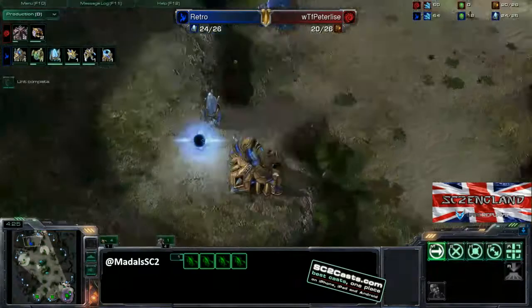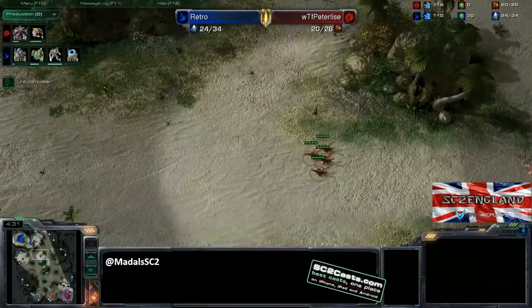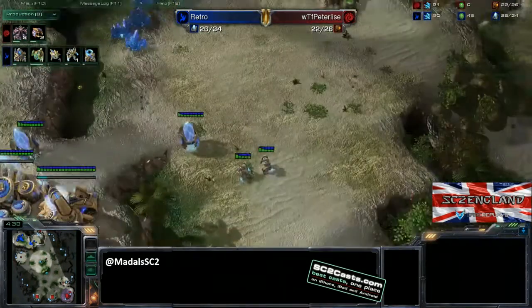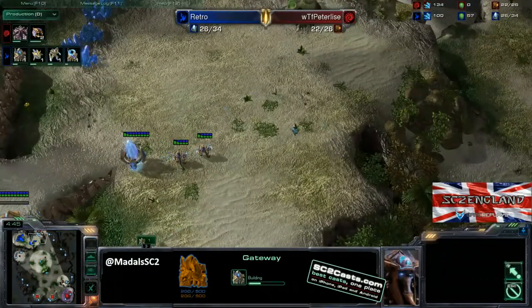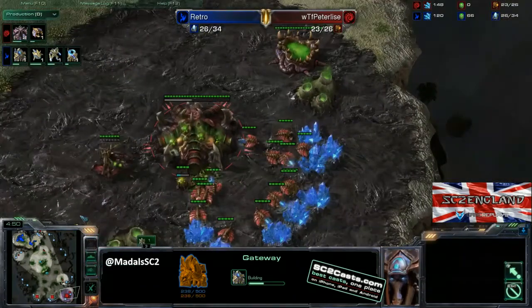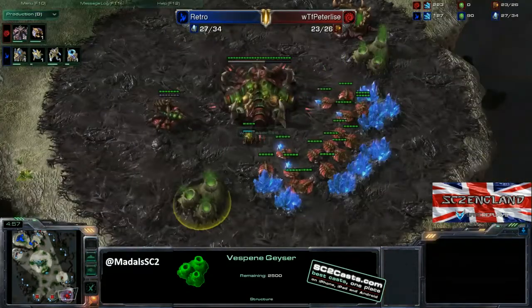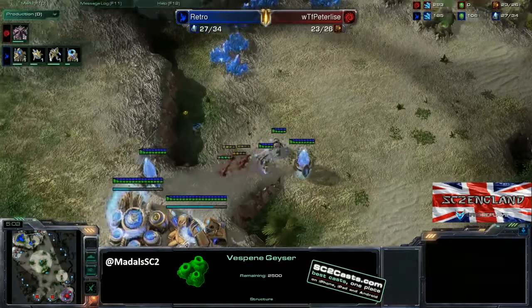As you can see from the vision, he knows that wall-off is there, but still takes the third base — that could run into some problems. Because at pro level, the only reason a Protoss player wouldn't take that base is if they were going for something aggressive. And the second gateway is quite aggressive. As a result, this third base is probably going to get taken down. Instead, if you don't see the Protoss with their natural, what you want to be doing is throwing down some gas, getting up your roach warren, and preparing for some early aggression.